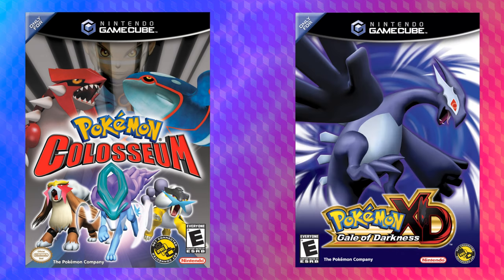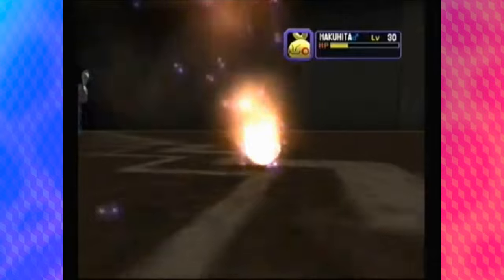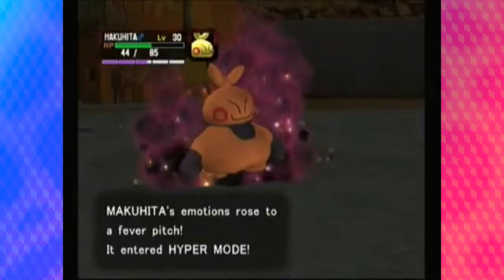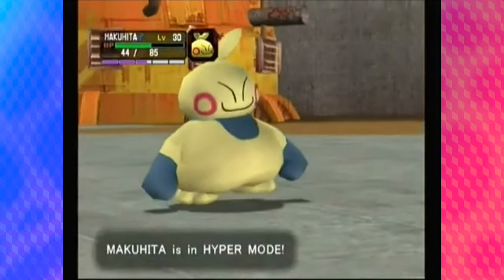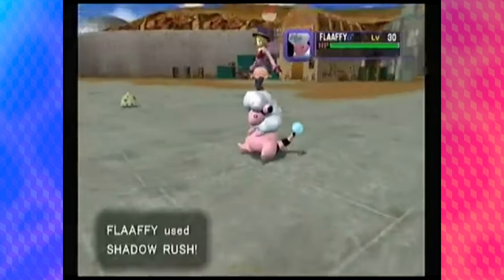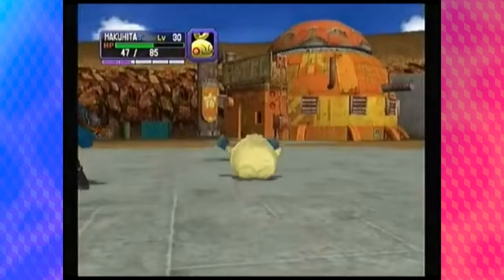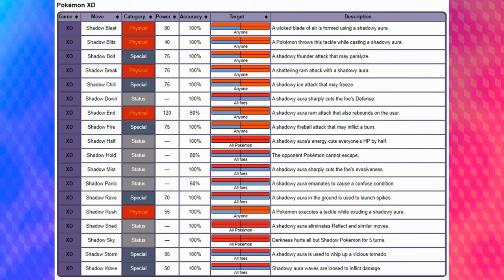Specifically, I want to talk about the GameCube games Pokemon Colosseum and XD: Gale of Darkness. In these games, you don't really catch wild Pokemon. All of the Pokemon you capture are owned by other trainers, using a special snag machine, but you can only capture Shadow Pokemon. Shadow Pokemon have a whole slew of mechanics in and of themselves, but what I want to focus on are Shadow Moves. In Pokemon Colosseum and XD, these Pokemon, when captured, don't usually have any of their normal attacks. Instead, they start with Shadow Moves. In Pokemon Colosseum, there's only one Shadow Move — Shadow Rush — but there's a wider selection of Shadow Moves in Pokemon XD: Gale of Darkness.